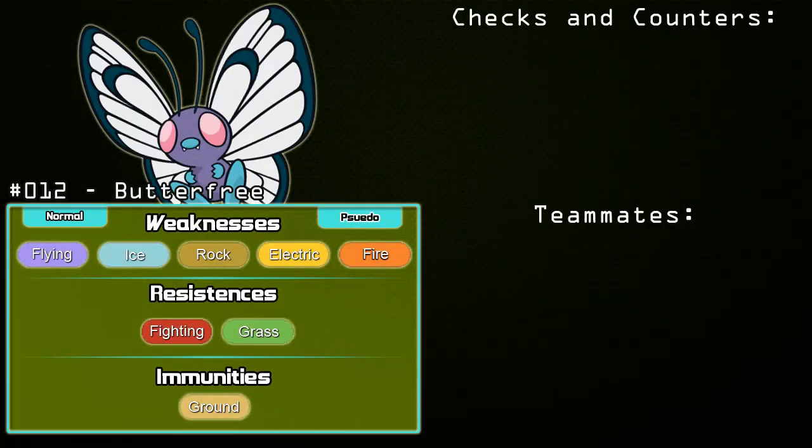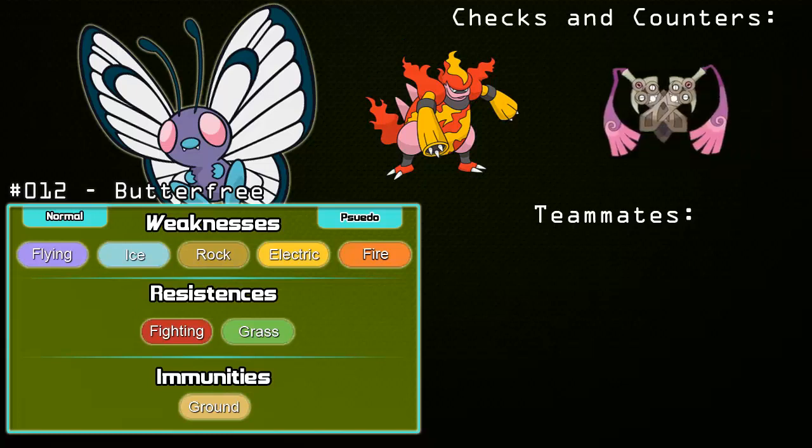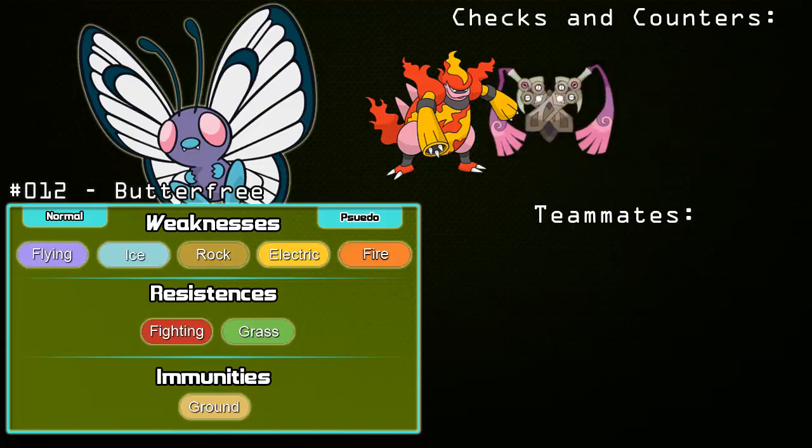Checks and Counters include most Fire types, but I'm highlighting Magmortar because it has access to Vital Spirit. Most Fire types resist both of Butterfree's hits, and Choice Scarf Magmortar can come in and threaten Butterfree out with Fire Blast. Doublade is a really tricky wall — even with Tinted Lens, Doublade 4x resists Bug Buzz, so Tinted Lens only brings it to half damage. Non-STAB Giga Drain won't do much either. Pretty much any Steel type in general counters Butterfree, resisting both its moves.